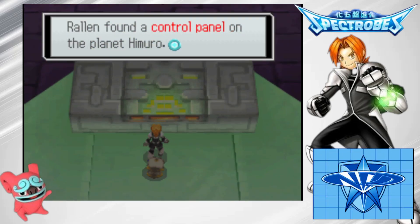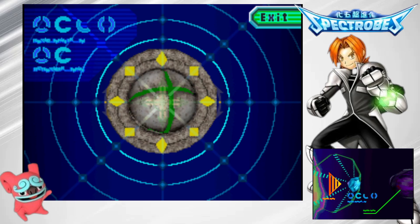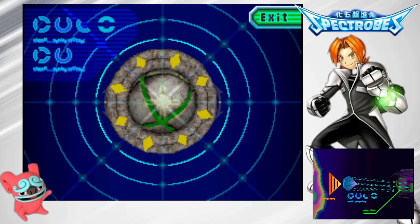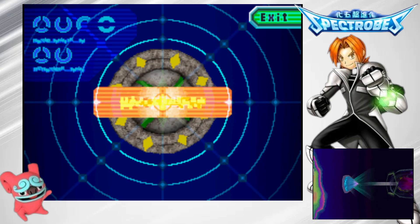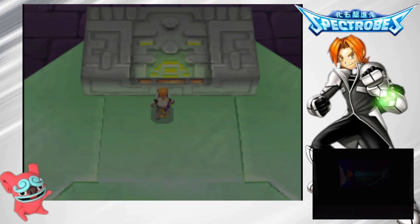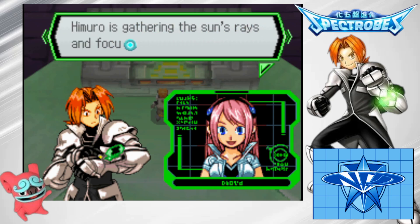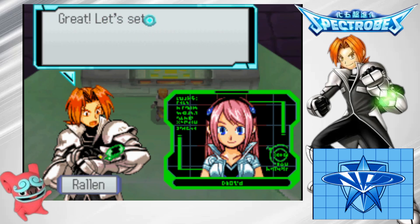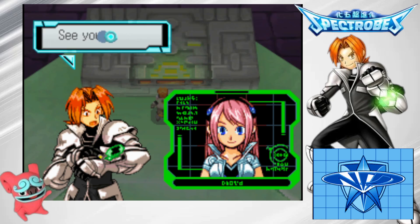Rylan found a control panel on planet Himura. Operate the control panel? Sure. I think we got it. Here we go. Rylan, I think you've done it! Himura is gathering sun rays and focusing on the mount of Mido. The black vortex are parting — they move away from the light, clearing a path through. Let's set our course for Mido quickly before this thing shuts down. We'll be waiting for you back at the ship. See you there.